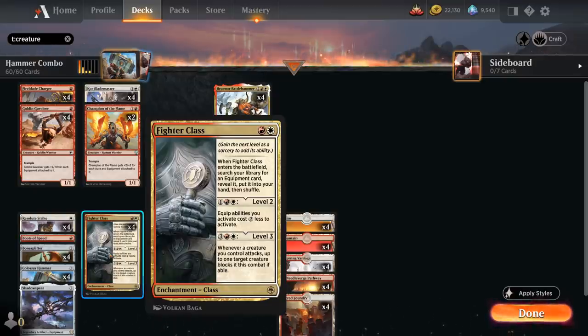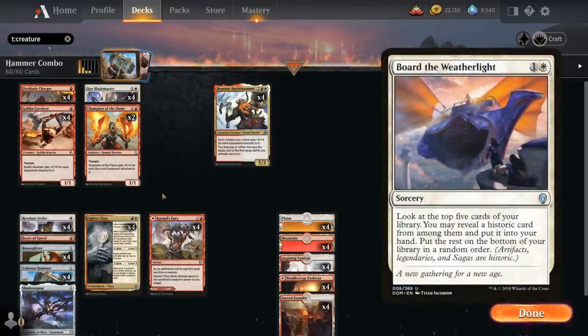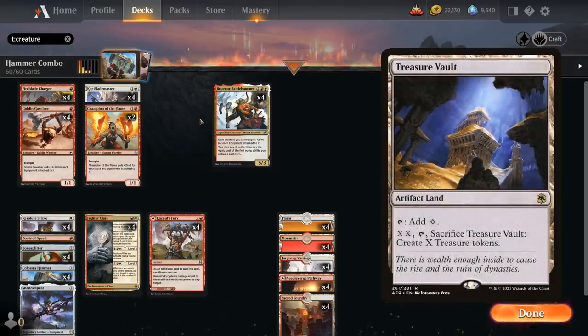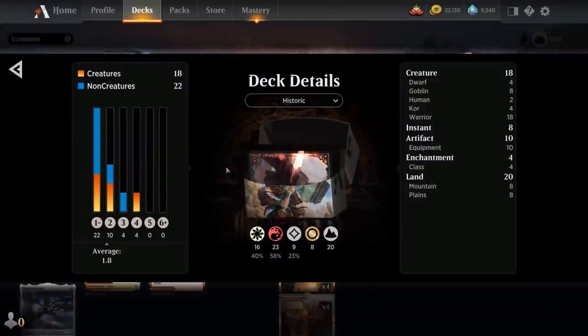Fighter Class level two can reduce equip costs, and level three forces the opponent to block with a target creature. Other cards considered include Bored the Weatherlight as a way to find historic cards — our equipment, sagas, Fighter Class, and Bruinor — giving about an 85% hit rate. Possibly include an artifact land like Treasure Vault, though it doesn't make colored mana. You could also play Giganta the Wellspring as a companion, but I cut it. Now let's jump into some games.